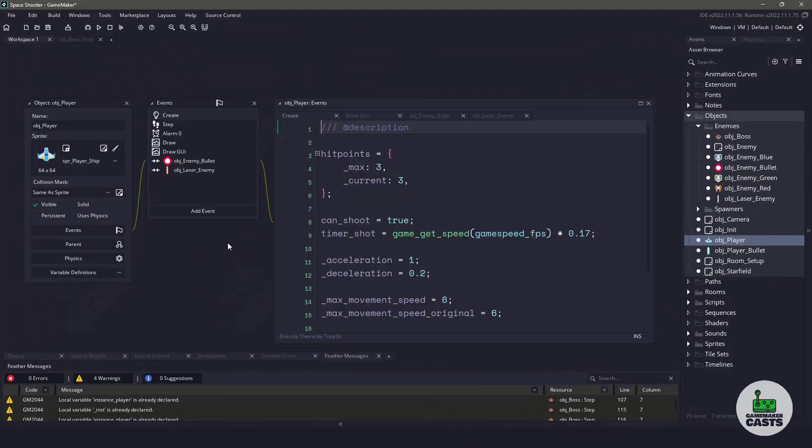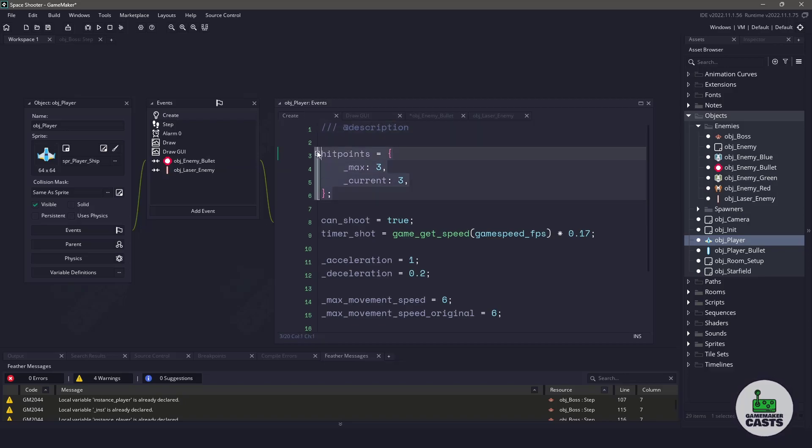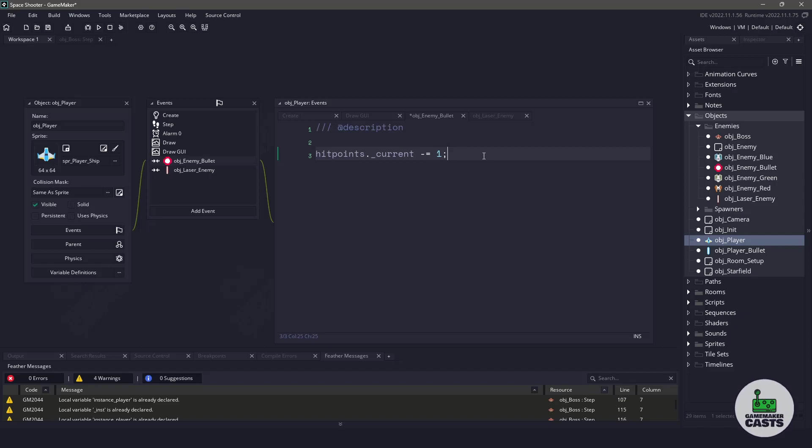The first thing I want to do is make sure that our player can get hurt by the enemy bullet and the enemy laser. If we load up the object player, we already have collision events for these two objects, but we don't have any code in there. So let's start off with the enemy bullet, and what we'll do is remove a hit point from the current hit points. Remember that these variables are coming from our create event and are stored inside this structure. So once we have removed one of the hit points, we can go ahead and remove the bullet that's actually colliding with our player.